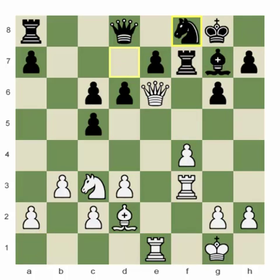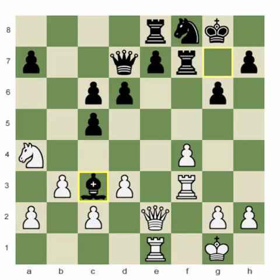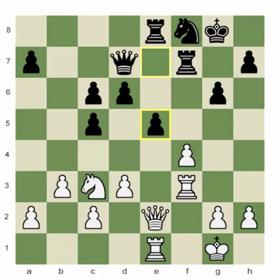Queen to e6, rook to f7, rook to e1 — black has no counterplay and white is creating all the threats. Knight to f8, queen e2, queen d7, knight a4. The idea of knight a4 is not to target the c5 pawn but to exchange black's best minor piece — the bishop on g7 — for white's worst minor piece — the bishop on d2. After rook to e8, bishop c3, the exchange occurs. White's pawn structure is better, black is not threatening to take the initiative or create any threats, so all the chances are for white. E5 — this pawn push once again changes the pawn structure.